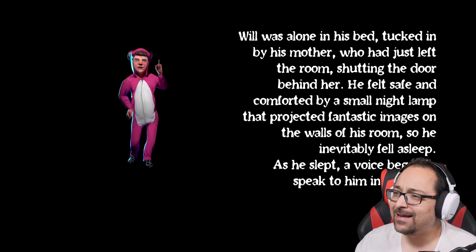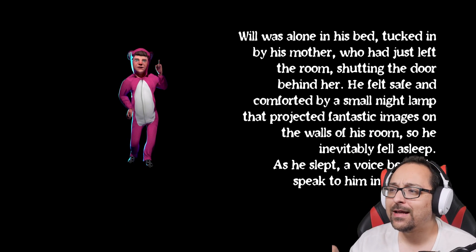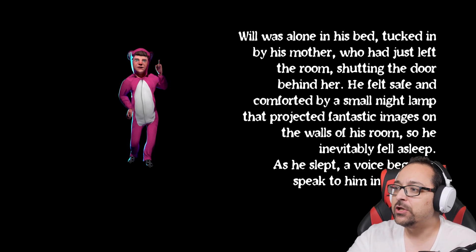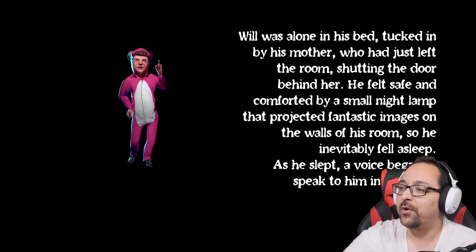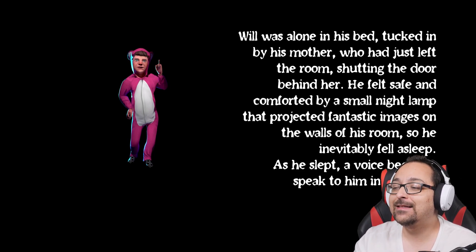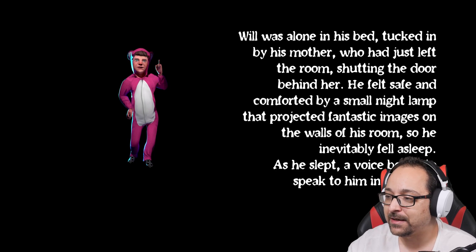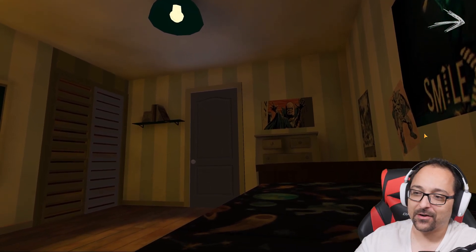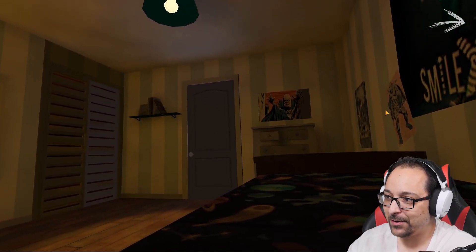Will was alone in his bed, tucked in by his mother who had just left the room shutting the door behind her. He felt safe and comforted by a small night lamp that projected fantastic images on the walls of his room, so he inevitably fell asleep. As he slept, a voice began to speak to him. Here we are — it's time. I love the graphics, I really do.